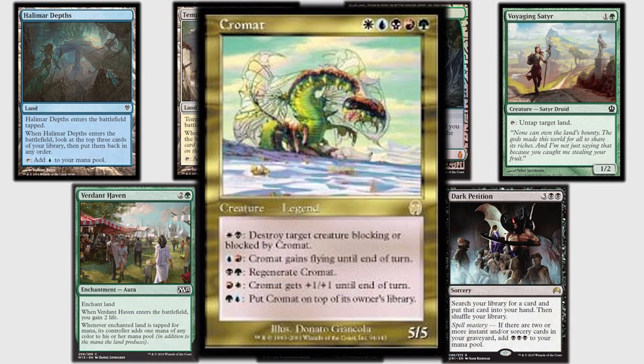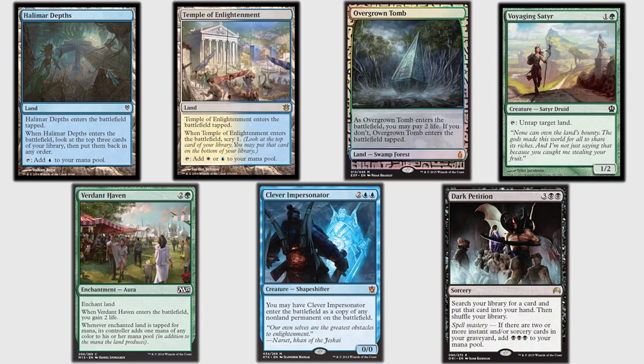My opening hand — Dan's — was a Halimar Depths, Temple of Enlightenment, Overgrown Tomb, Voyaging Satyr, Verdant Haven, Clever Impersonator, and Dark Petition. I like the hand a lot because I have three lands, two of which filter the top of my library. Halimar Depths and Temple actually synergize well — I can Halimar Depths first, then scry away something I don't want. Plus I have a two-drop, three-drop, four-drop, five-drop, so we're on curve. The only thing missing is a way to play multiple land drops every turn, but I figured I'd hit something. The Dark Petition was going to get me there, and I knew I was going to be ramping with the Voyaging Satyr plus Verdant Haven — the Voyaging Satyr untapping a land that taps for extra because of the Verdant Haven is like three ramp spells for the price of two.